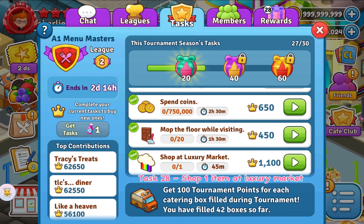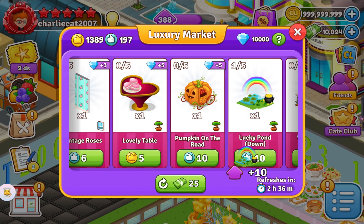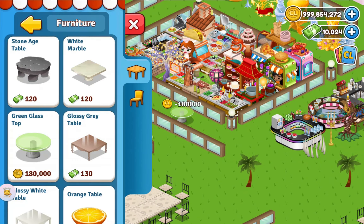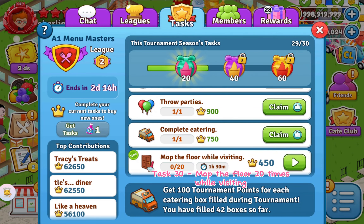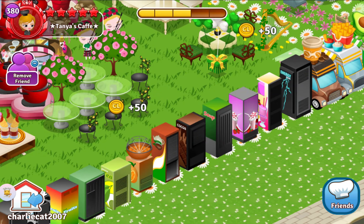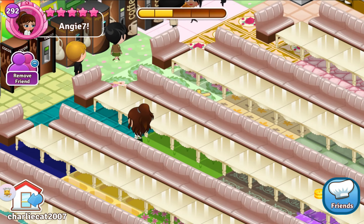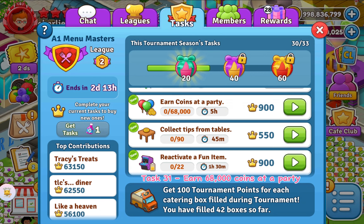Task 28: Shop 1 Item at Luxury Market. Task 29: Spend 750,000 Coins. Task 30: Mop the Floor 20 Times. Task 31: Earn 68,000 Coins at a Party.